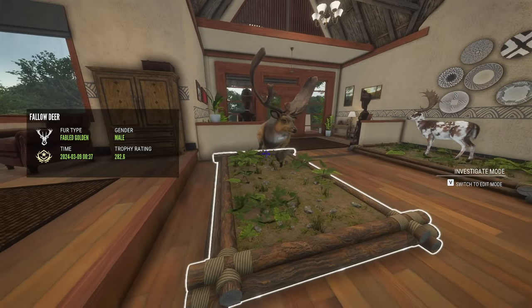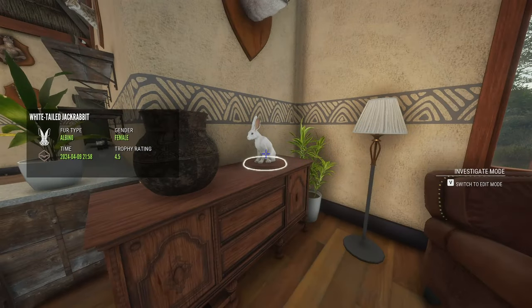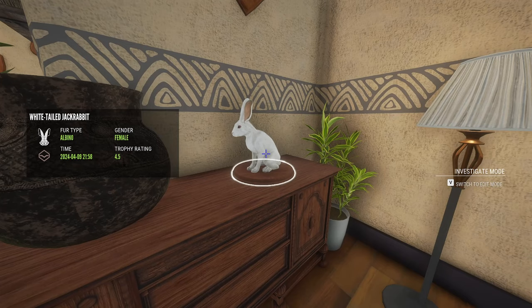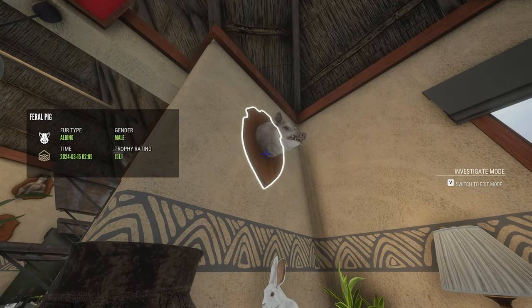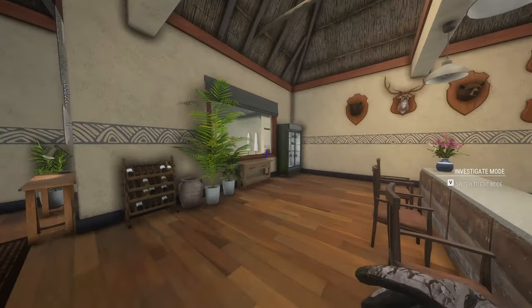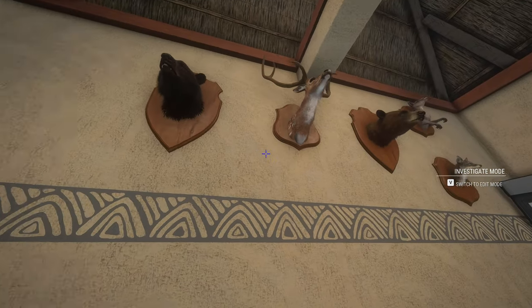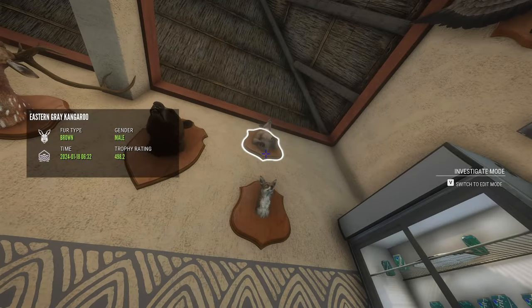I got two of these, and then three great one Fallow Deers in total. Here is a female albino rabbit — she scored 4.5. Here is my albino feral pig — he scored 151.1. My diamond black bear scored 23. My diamond axis deer scored 223.5, I got him on January 18th at 6:30. Here is my diamond kangaroo — he scored 498.2.